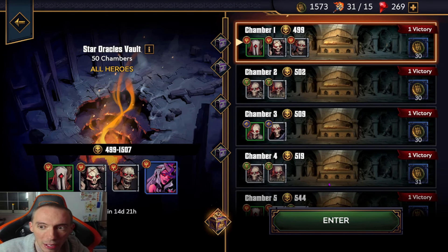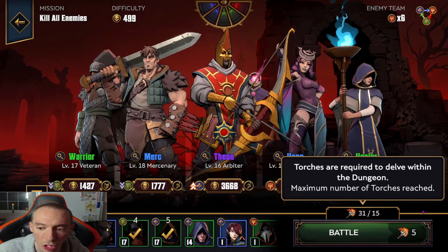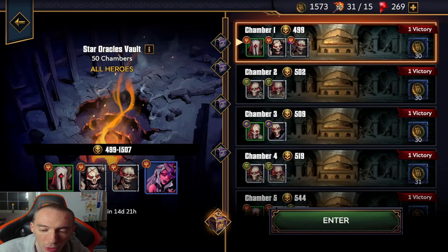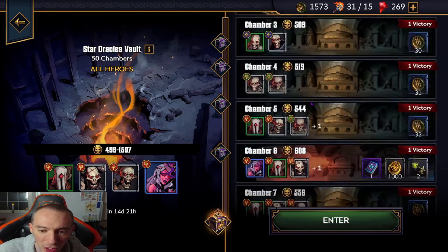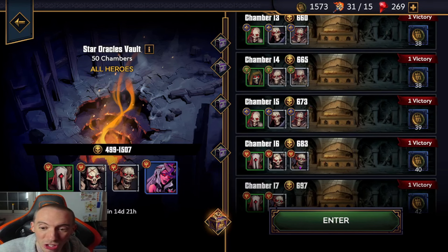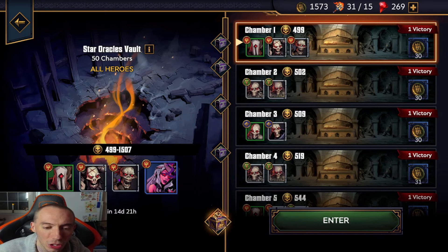If I use five characters it costs five torches — I have 31 right now — so once I click Battle it will deduct five and I start my dungeon run. You start in chamber one, battle the enemy, then move to chamber two, chamber three, and so on. It is a one-time buy-in, so you're not spending torches for every chamber. If you get to a point where you're stuck and want your rewards, click retreat — that sends all characters back home so you can use them in the campaign.